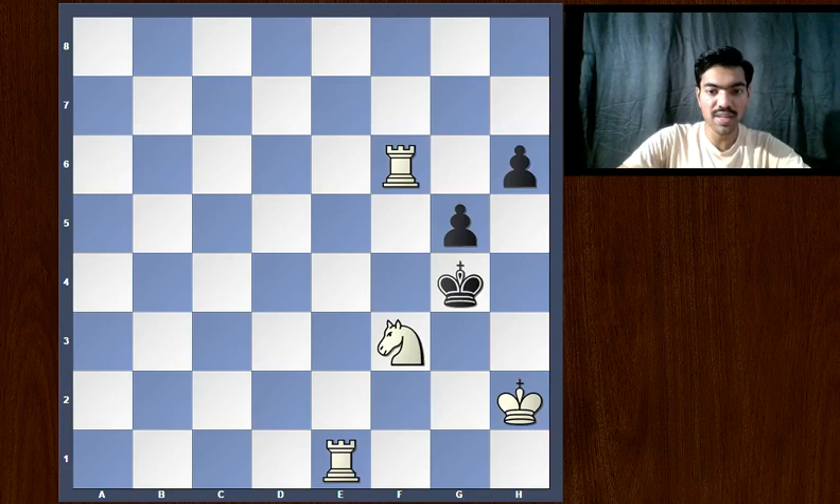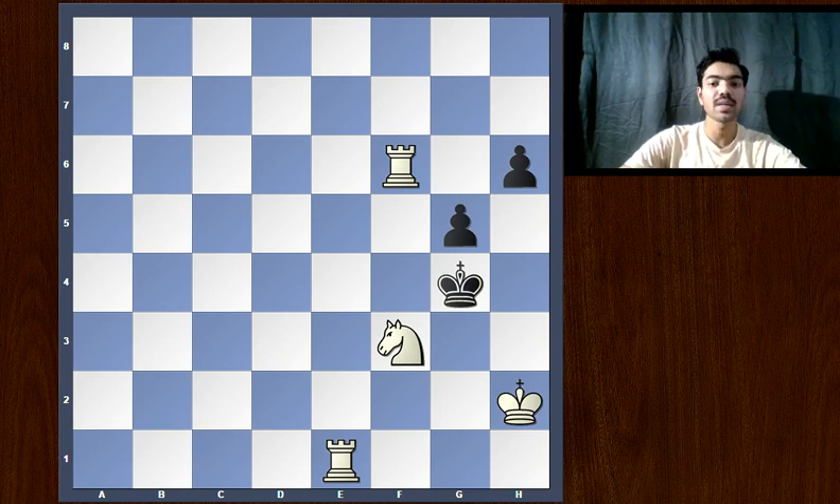Hello chess friends, here is the chess problem of the day and this one is really pretty. I have particularly chosen this one for you guys — you're gonna love this. It's white to play and checkmate in two moves. The solution is really beautiful and pretty, but I'd like you to pause the video and try to guess the move that white should play. There are tons of moves that white has here, but only one that works. I've given all the variations in the description, so if you have any doubts you can check there.